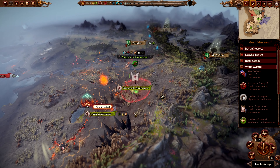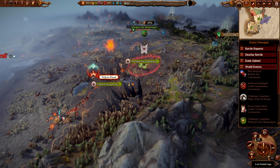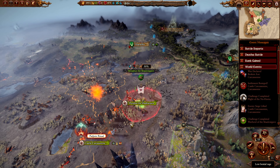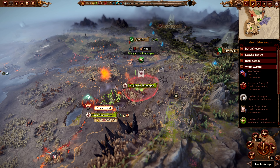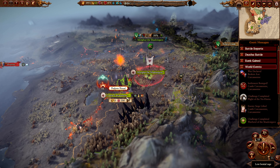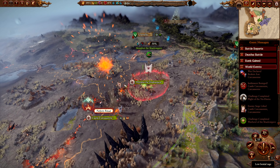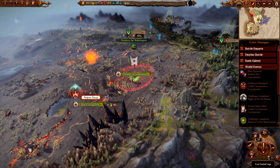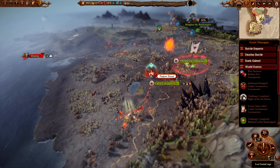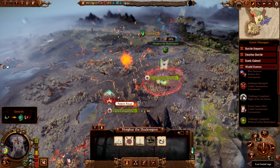Hey guys, Hward here, back again with the Morgur the Shadowgave campaign in Total War Warhammer 3 using SFO. This is part 4. Last time we took Castle Carcassonne, created a Hearthstone from it, and then defeated the Fae Enchantress in a very one-sided battle because we decided to be a Cheeselord.